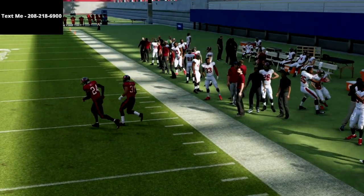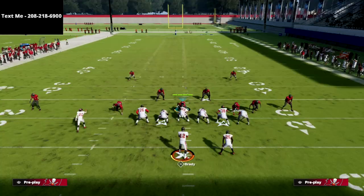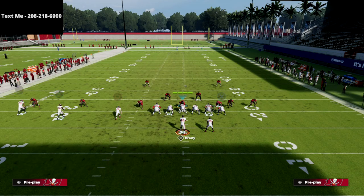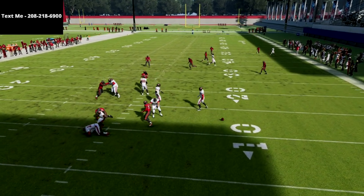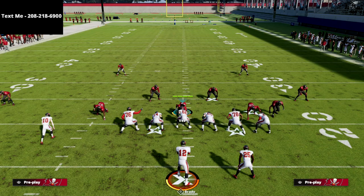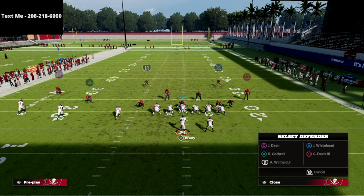Right there we got open — I think it's because we forgot to pass commit. Let me show this again with pass commit on, and you'll see we should take care of the majority of what people like to do from trips tight end. The pressure is super good as well, even with a block tight end and a blocked running back — we're going to get pretty quick pressure on the opponent.